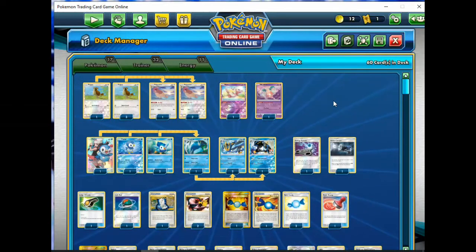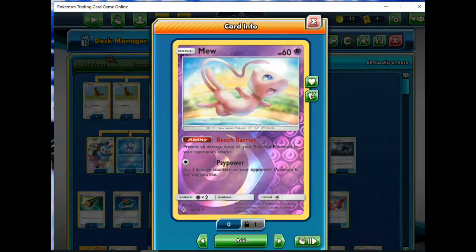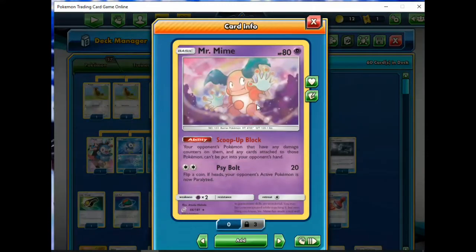When I run anti-meta decks like these, I run Shrine of Punishment - I don't want to run any of my own GXs to get hurt. Once again, we've got the ever-useful Mew for the bench barrier. Still running Mr. Mime as another sort of ability Pokemon with Scoop Up Block - maybe it's going to do something.